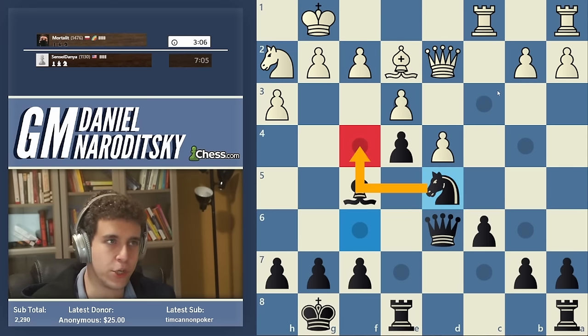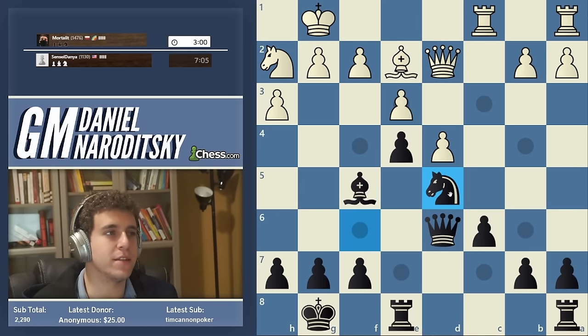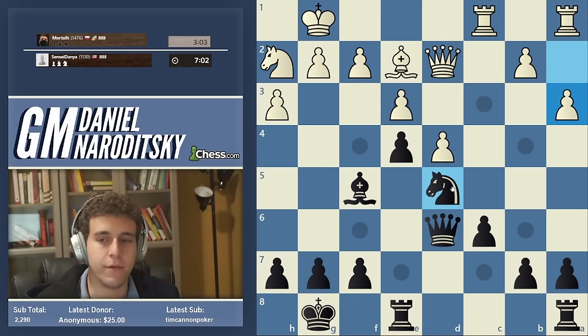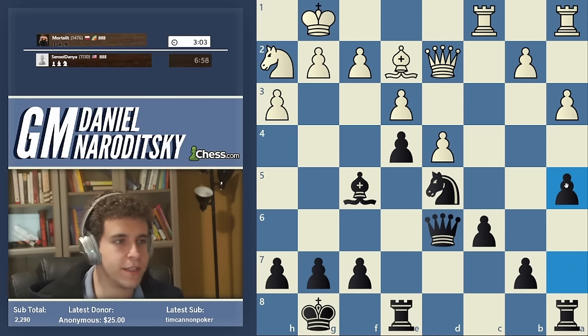You never know when the knight can jump out to f4. It's a good idea to think about what a piece is doing, but you shouldn't limit yourself that way. a3 — clearly b4 is being prepared — and the kind of automatic response here is a5.